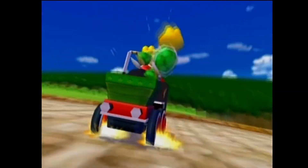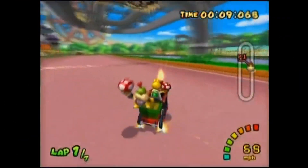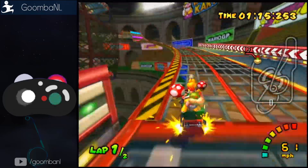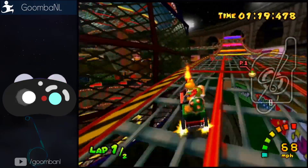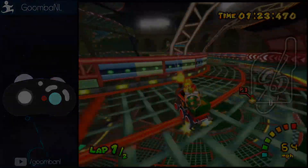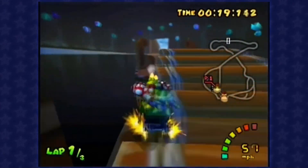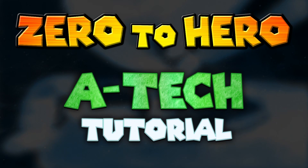Why does it work? Nobody really knows. The general agreement is that drifting and releasing a mini turbo adds some kind of trajectorial velocity, and that ATAC makes the cart ignore that. In this clip you can see the cart isn't getting closer to the wall even though it's facing it. That same reduced velocity is also why the turn is smooth rather than jagged. Most people will use ATAC primarily for drifting on straights.